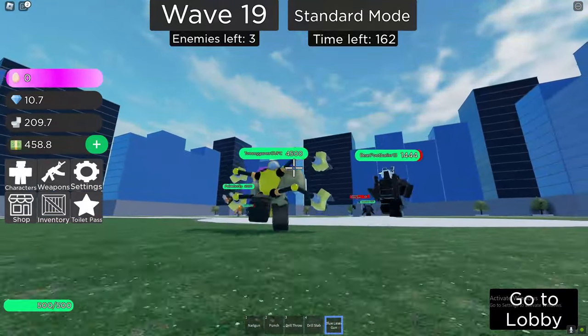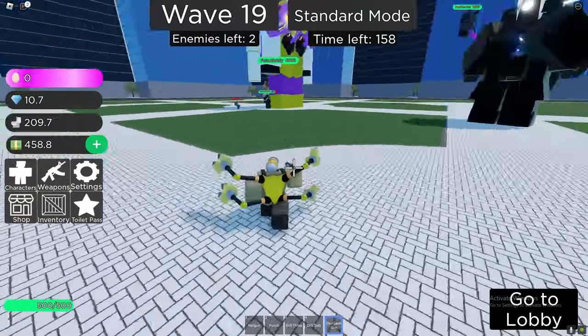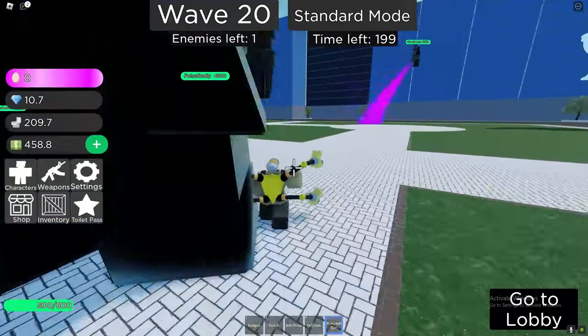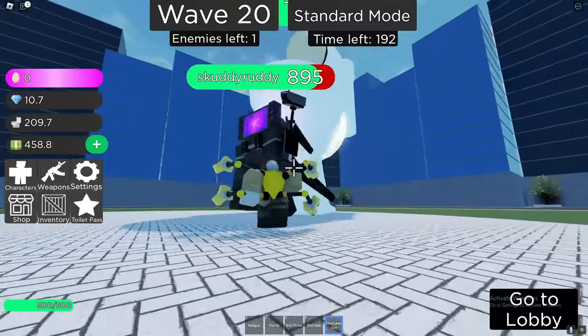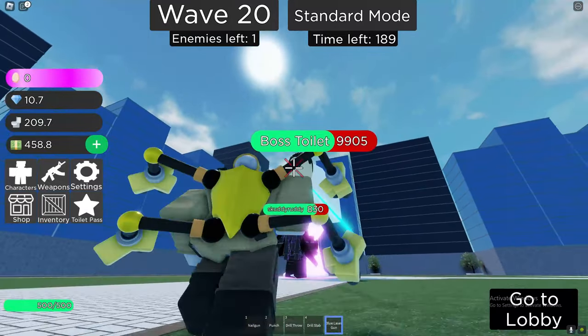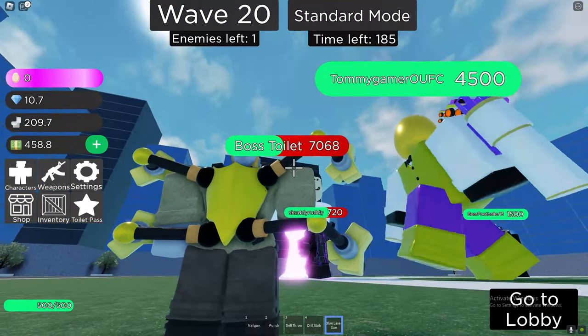We've actually got a new update — you get eggs in the game. There's like a 1 in 10 chance of actually getting eggs whenever you kill a toilet in the game. If we're able to get an egg, I will then redeem one of the new codes we've got for this Easter update. Let me quickly defeat this boss toilet right now.